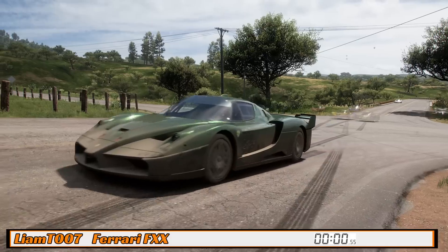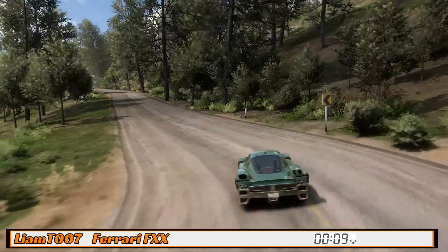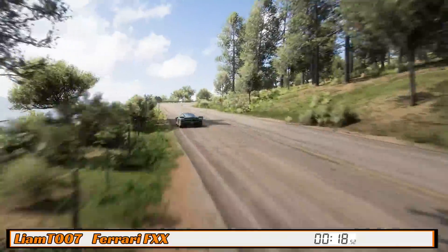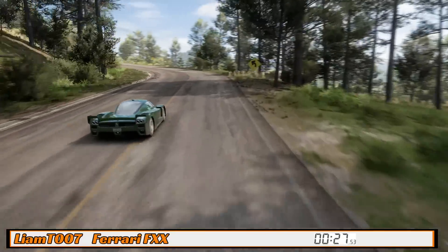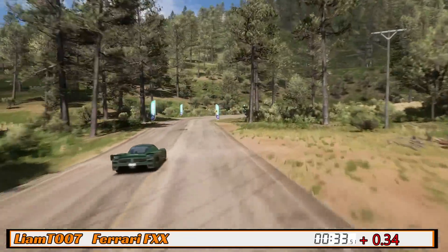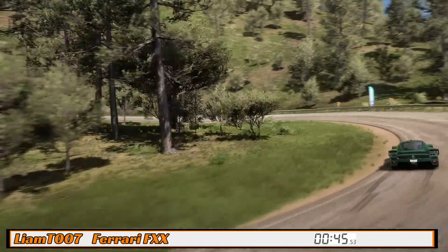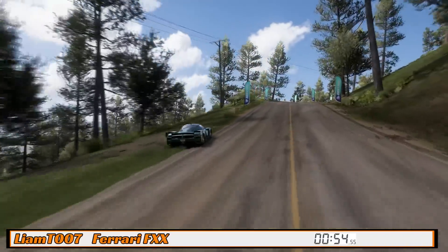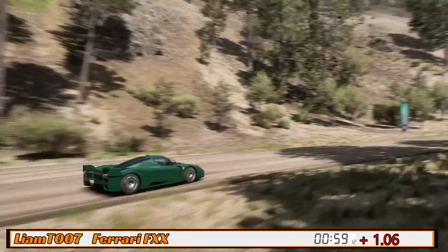Next is Liam driving the Ferrari FXX with just shy of 800 horsepower — about 300 pounds lighter than the Vulcan with almost as much power. The question is whether it has enough downforce and grip in the corners. It's a little too tight on the way through one section, nearly bumping across the dirt. At the first split it's only three-tenths of a second down on the Vulcan. Through the handling section it drives fairly similarly — no big slides — but it loses some time and is a second down on the Aston at the second split.